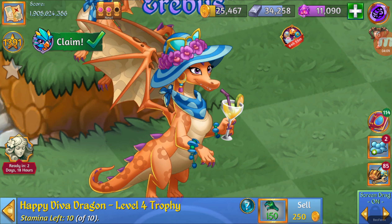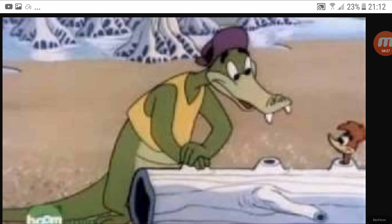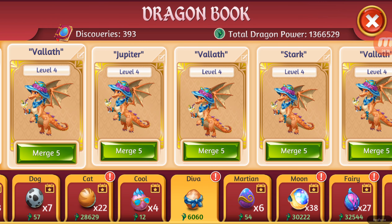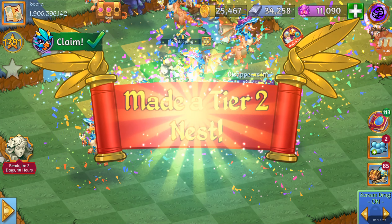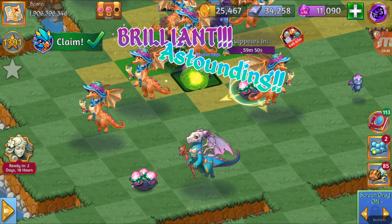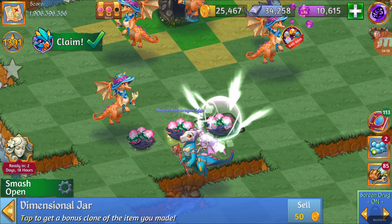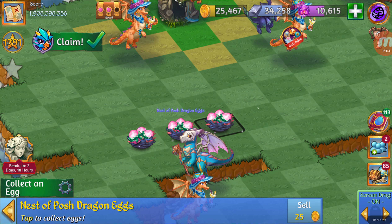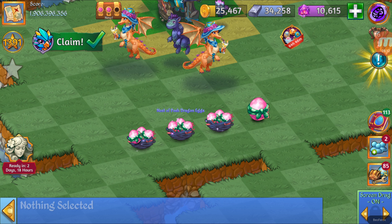Now let's take a look at the tier 2 nest. Before I show you that, let me ask — doesn't this one look like the wife of the alligator from Woody Woodpecker? It seems very odd. So let's take a look at the tier 2 nest. Merging the level 4, we are going to get the tier 2 nest right over here, and also the jar. The jar costs 475. The nest is called Nest of Posh Dragon Eggs. The egg is called Posh Dragon Egg.